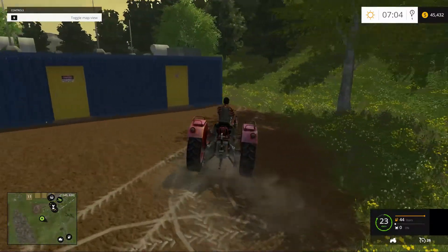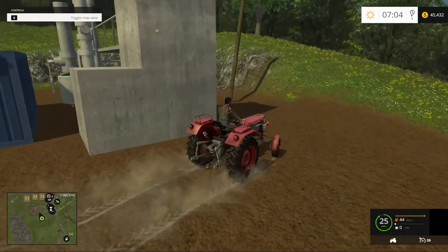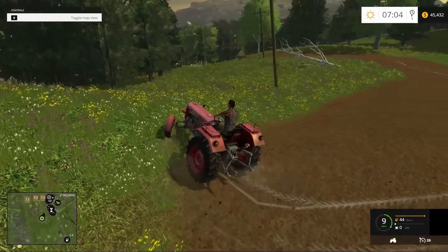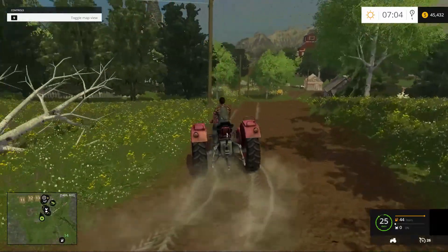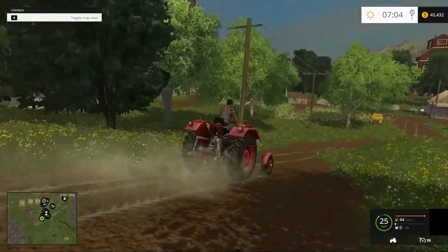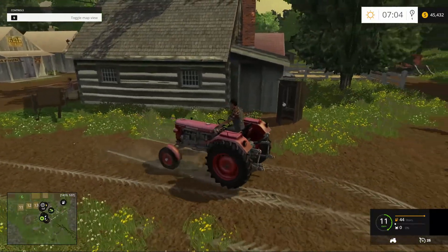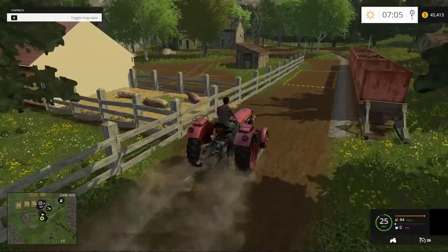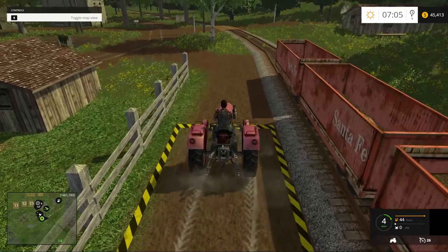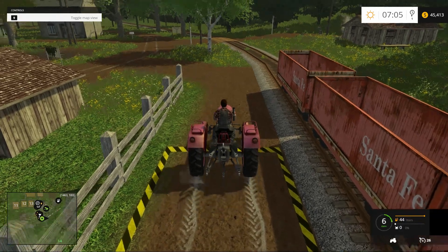Perhaps this is a drop-off for the milk. I don't have my console loaded so I can't actually look for triggers. It sort of looks like a low-grade pickup or sell point for milk — feel free to correct me if I'm wrong. Let's have a look at the back of the hog shop. Here's our rail line drop.